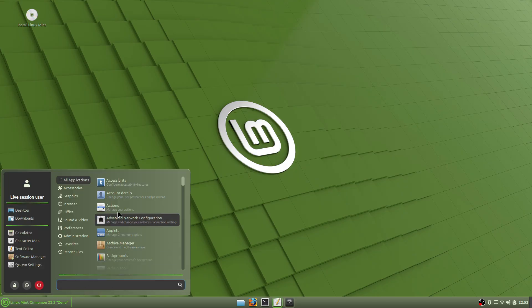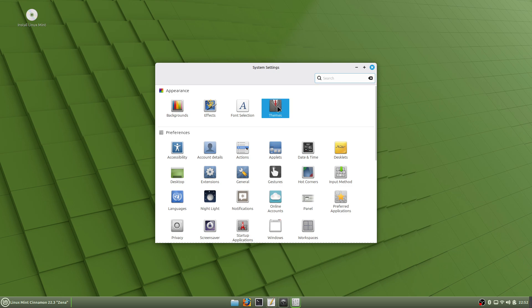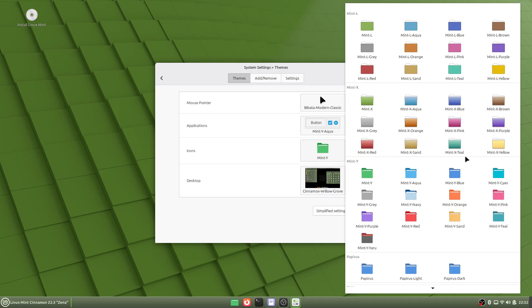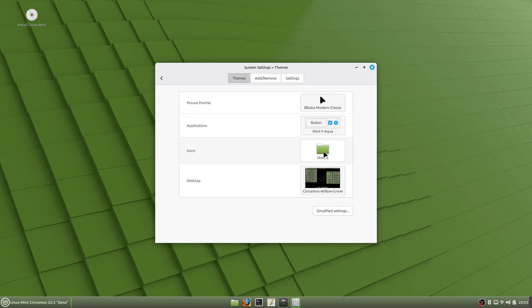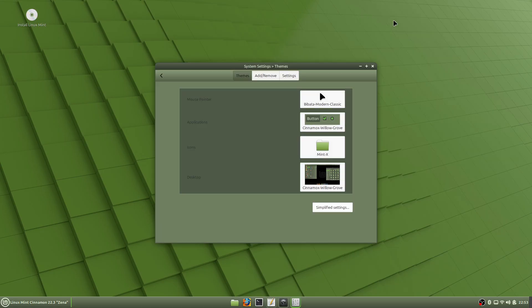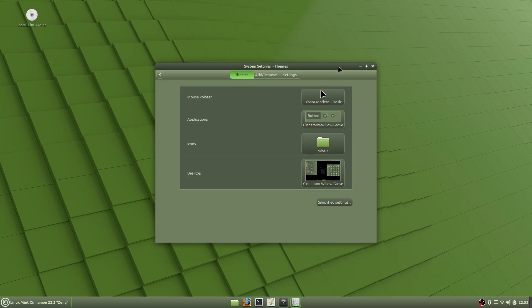What I decided to do is — this Cinemox Willow Grove has a setting where it can actually change some of your text boxes too. We'll change this to Minty X — teal is just a little bit too much blue. So we'll go with Minty X; it looks a little bit lighter. And there's a Willow Grove button setting here — when you hit that, yeah, really good things happen.